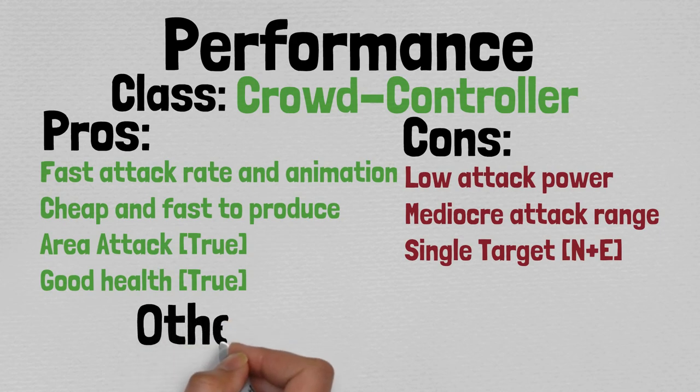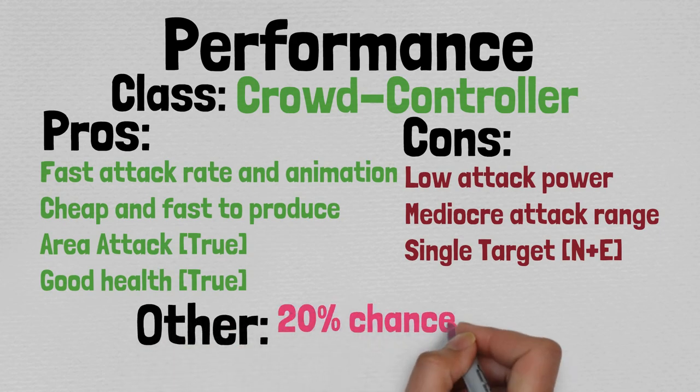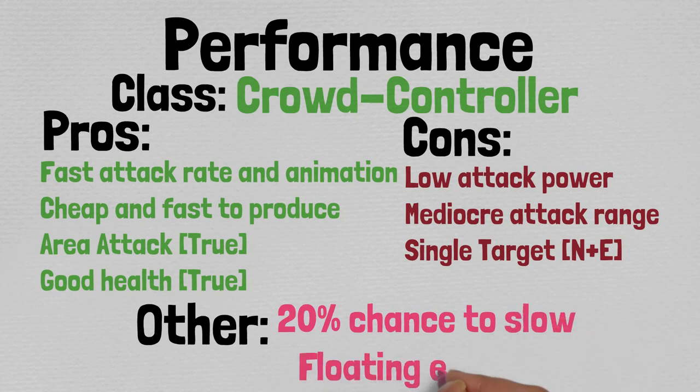Bishop Cat is considered to be a crowd controller through and through. A crowd controller is just a unit that's meant to inflict status effects or knock back enemies. Under pros, you have fast attack rate and animation, cheap and fast to produce, airy attack in true form, and good health in true form as well. And under cons, you have low attack power, mediocre attack range, and single target for the normal and evolved.